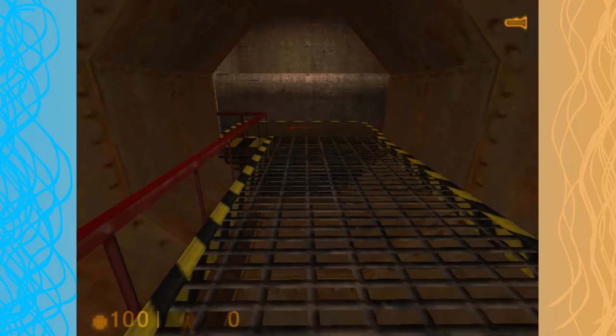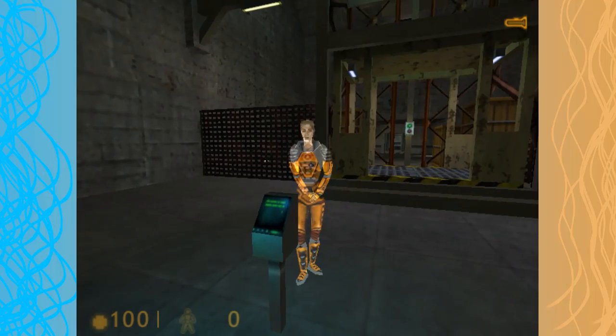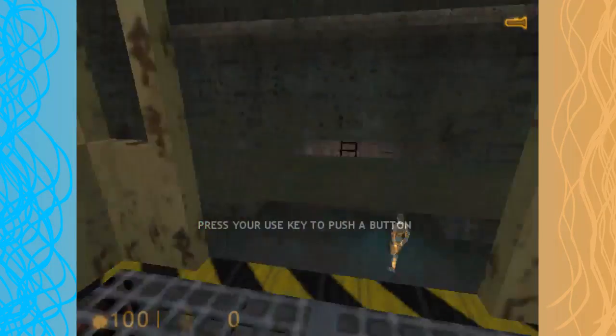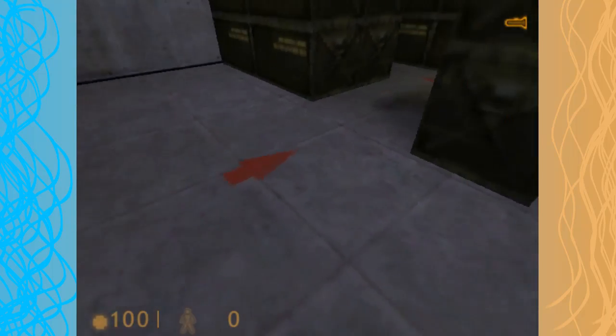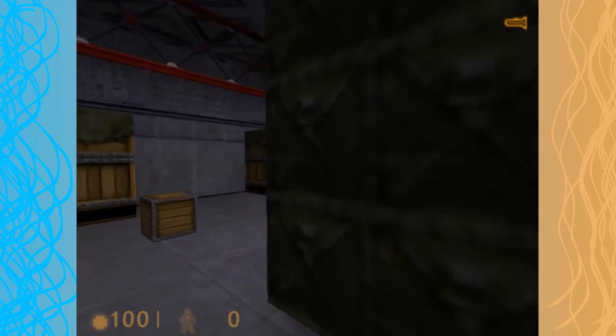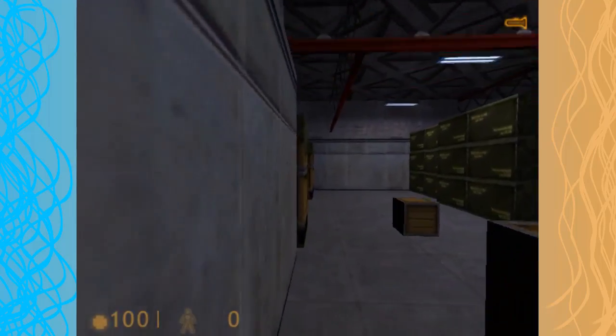Please start the lift by moving up to the button, looking at it, and pressing the use key. I did it. Mom, are you proud? There's bugs — squish all the bugs. There's another one over here. I saw it. Dang it. I just squished the bugs. I see you.